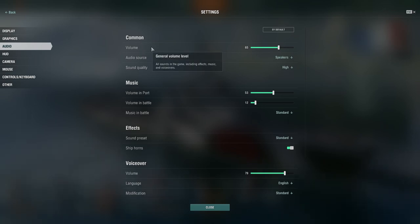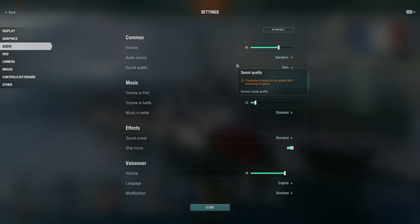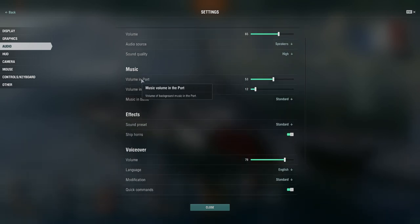Moving on to audio. General game volume — I don't leave this at 100%. I turn it down, and even when post-editing I have to bring it down a bit because I don't like my ears blasted out, especially since I sometimes listen to Spotify in the background. For audio source, you can choose speakers or headphones. Sound quality can be low, high, or ultra — high is totally fine.